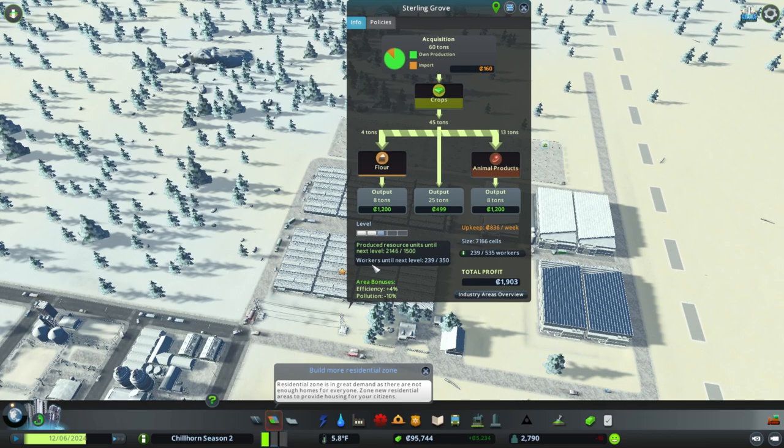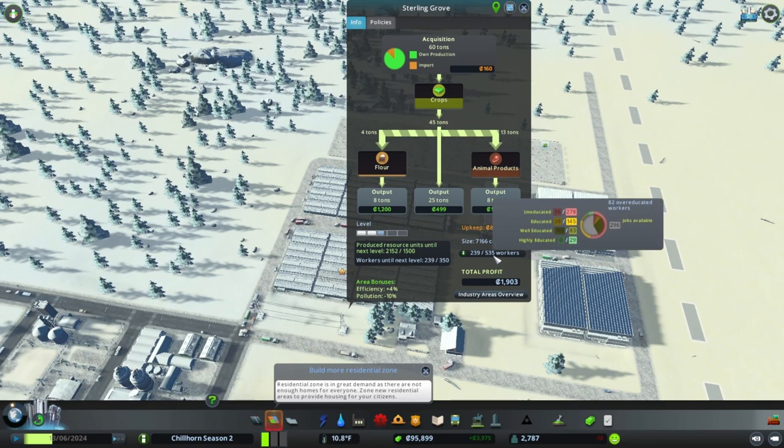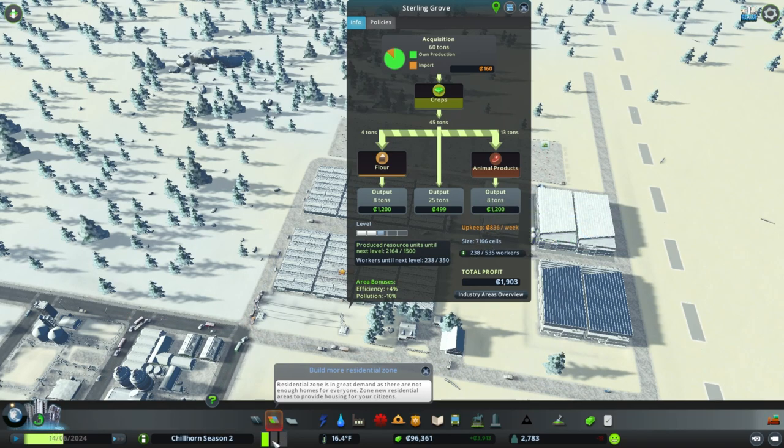We're way above that production requirement. Workers until next level is 350 - we have the ability to have 535 workers right now, but only 239, so we're about 112 away from upgrading. As we look at our demands overall in the city, there's very high demand for residential zoning - that's probably why those jobs aren't filled.